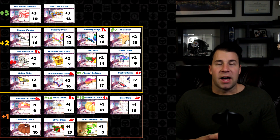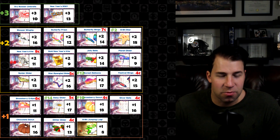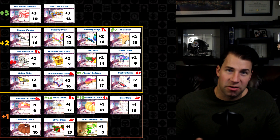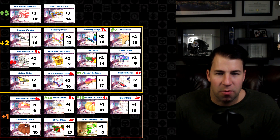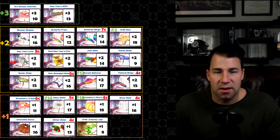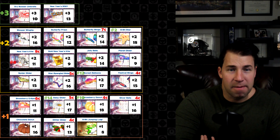Moving to gliders with just one new track: the Strawberry Crepe, Daisy Glider — a former top 10 now at number 14 — and the Strawberry Donut, a former top-five glider now dropped. This reflects the changing of the guard — some top 10 gliders falling off as new ones move in. Silver Bells at 16 tracks with four cities, Chocolate Donut at 16 tracks, Glitter Glider at 13 tracks with four cities, and 8-Bit Jumping Luigi now has eight tracks.